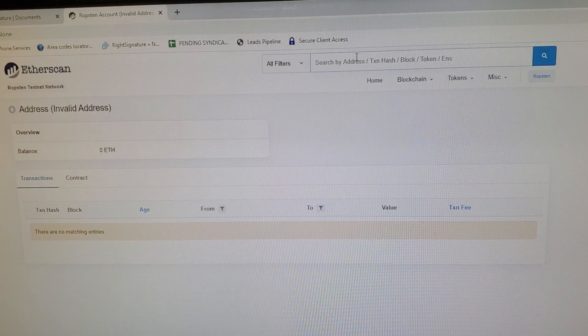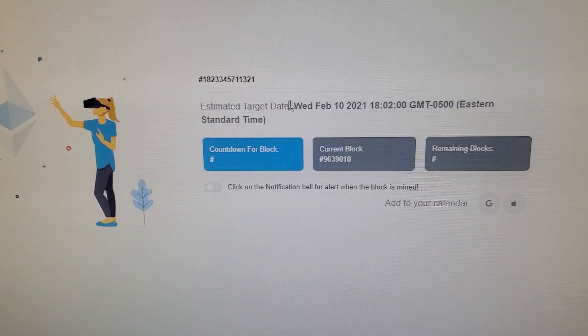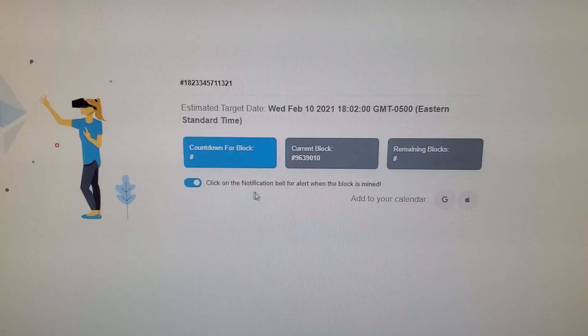Go up here, right click, and paste it — paste what the block ID was. Hit search. And then it says okay, estimated target date. That's kind of where we are right now. Then you click on the notification bell — the alert when the block is mined.